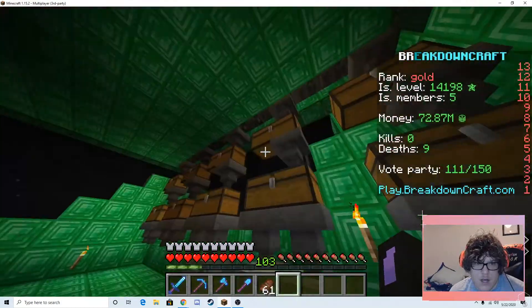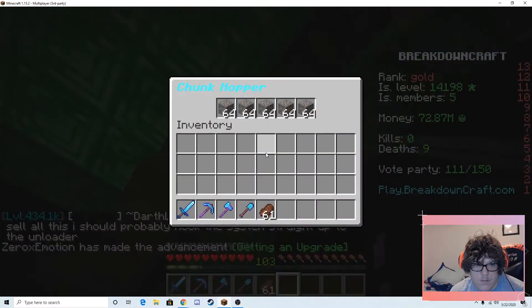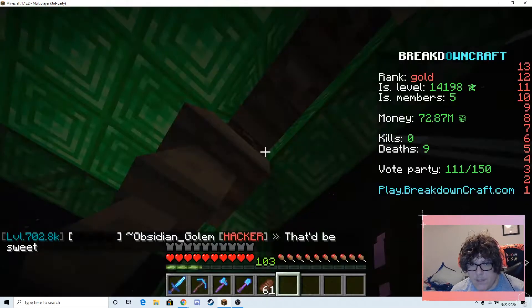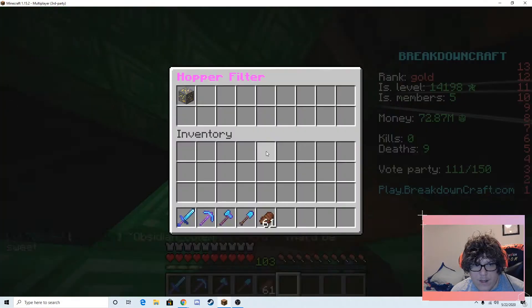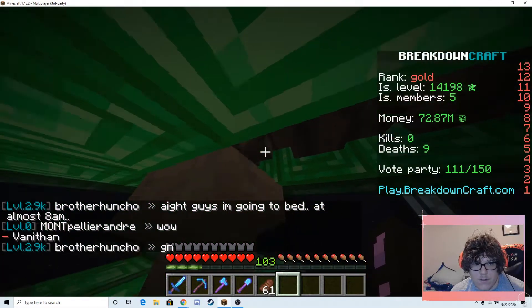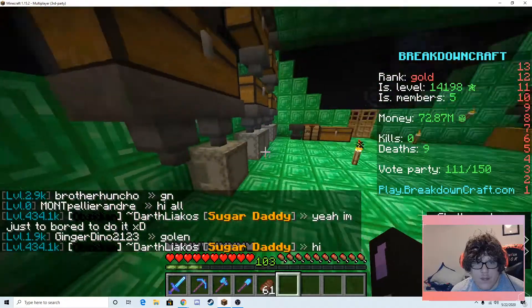In these shulkers, what we have up in this top - I have what's called a chunk hopper. Every time iron ore is mined from our mine down below, it picks up iron ore. This side over here has a gold ore up in this corner. I can get the hopper filter - it's gold ore. So we get the iron, we get the gold.